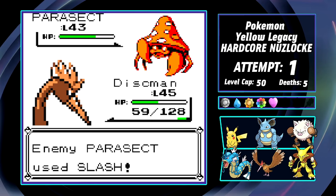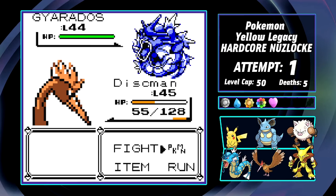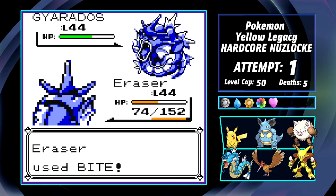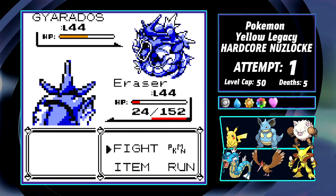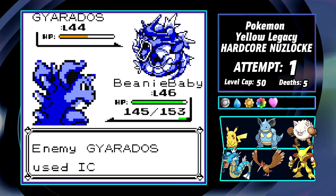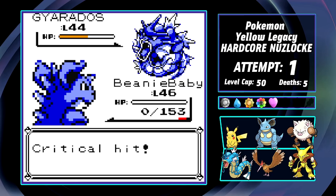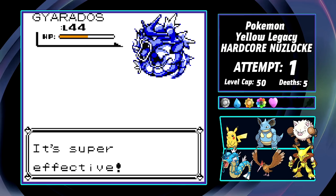Discman crits with a Drill Peck and takes out the first Pokemon. Gyarados is next and there's no way Discman lives a hit, so our own Eraser goes in for a mirror match. They get a free Double Edge that hurts a lot — I go for Bite hoping to flinch, but no such luck and we're brought to the red. Eraser has outsped the last two turns, but I'm unsure if it was just speed ties. I make the decision to switch into Beanie Baby, who could easily live a Double Edge and outspeed the following turn. But the AI reads the switch — a single Ice Beam crit removes one of my best Pokemon from the picture forever. Rest in peace, BB.